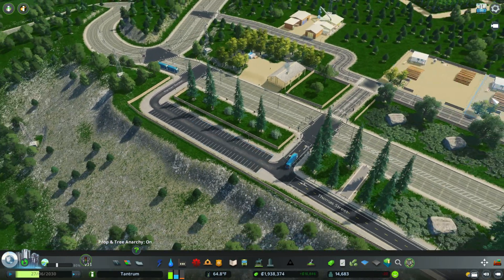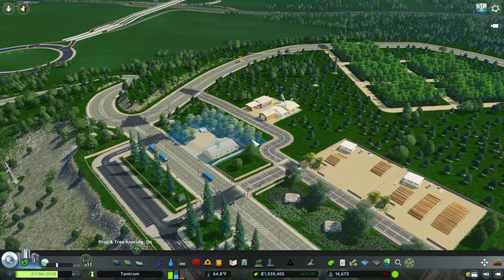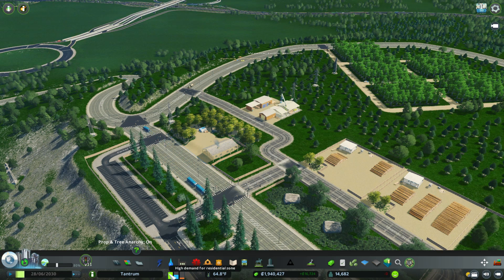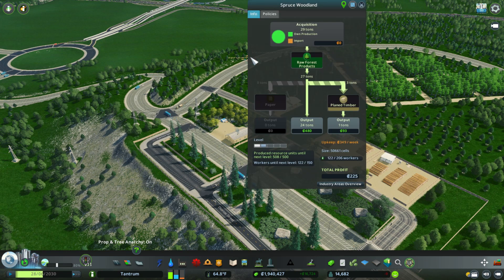The next step to level up is we need more people, so we're going to need to add to our residential zones. As you can tell, our residential demand is very high. So what we're going to do next is get into the city center part of our build for today.